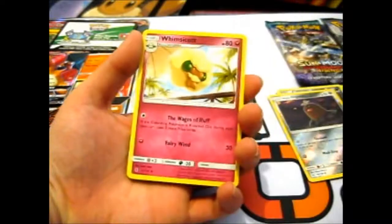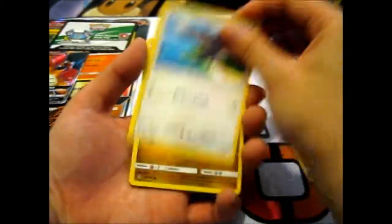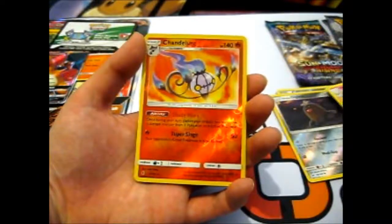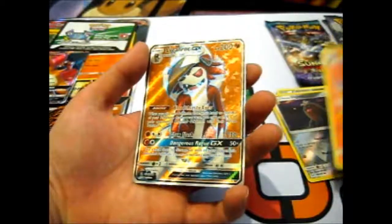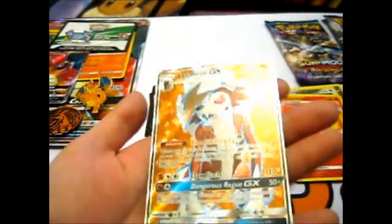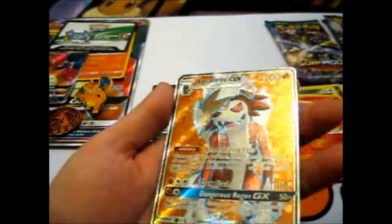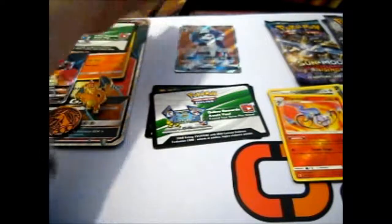From Guardians Rising we have: Water Energy, Moonsocket, Milotic, Choice Band, Barbroach, Carvanha, Tailor, Drifloon, Dallybear, Reverse Chandelure. And our rare is a Lycanroc GX Full Art — I haven't pulled this before! You can even see the texture on it when you look at the shine. Sweet.